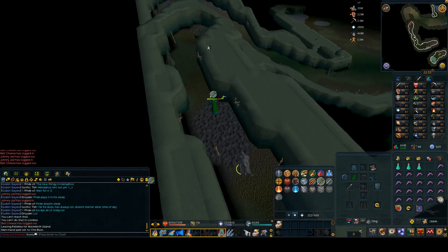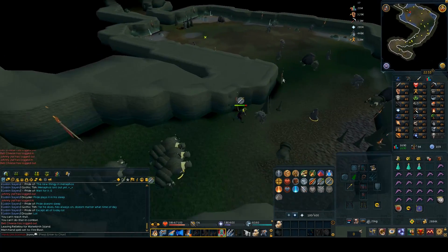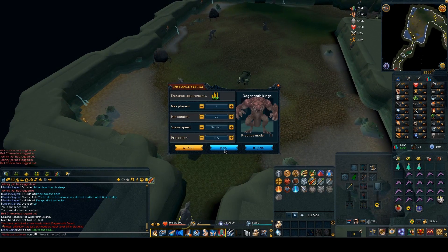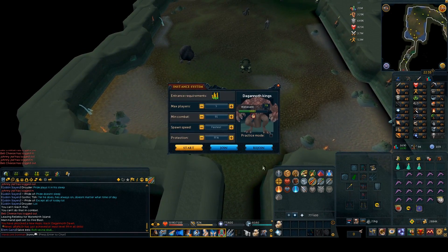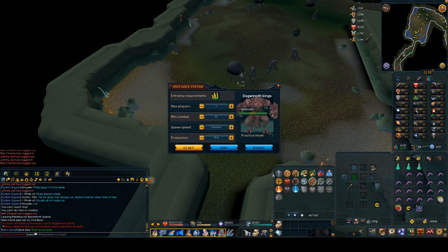Keep running until you get to a giant open area with all of the different types of monsters. I usually protect Mage here because those are the ones that are going to hit you the most — either protect Mage or protect from range. You need to climb down the ladder in the middle of the big area, but when you get to the ladder it is sometimes really hard to get down. The best way is to stand around the corner where those little rocks are. Stand behind those rocks and try to enter — you'll line of sight most of the ranged mobs so they can't hit you. Make sure you set it to fastest and go.